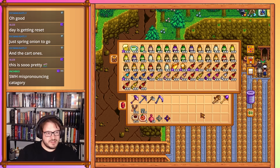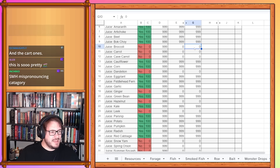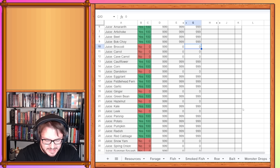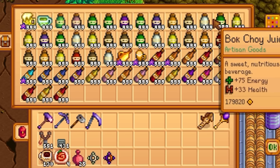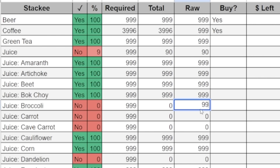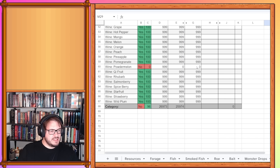On to the kegs now. Juice was at 78, is now at 90 — a really big increase. For the juices — broccoli, cave carrot, dandelion, ginger (a new one), hazelnut, leek, snow yam, spring onion, summer squash, wild horseradish, and winter root — I'm going to run through and mark these all as 999 since they're all done. As far as wine goes, the only new wine is the powder melon wine at 999.